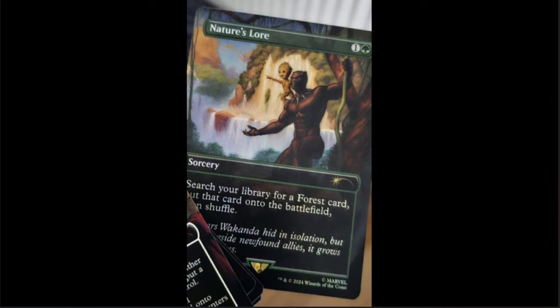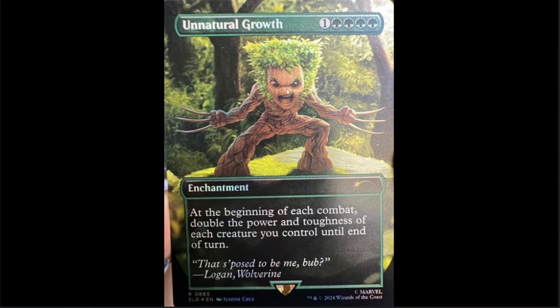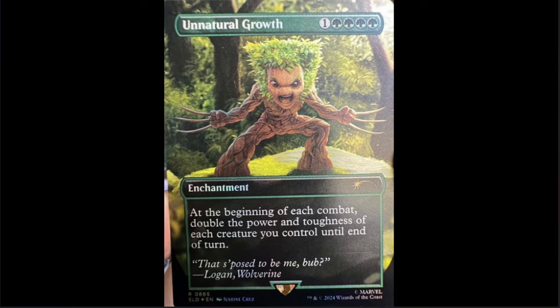Next we have Nature's Lore. I just got a theory — I bet this is in the Wolverine one, and if this one has a picture of Black Panther on it, I bet this is in the Black Panther one. We have Groot hanging around. Nature's Lore: one green, search your library for a forest card, put it onto the battlefield, then shuffle. It's more playable, not as expensive, still cool. We'll keep watch and see if the theory is true — every set gets their own. We've seen Wolverine, we've now seen Black Panther.